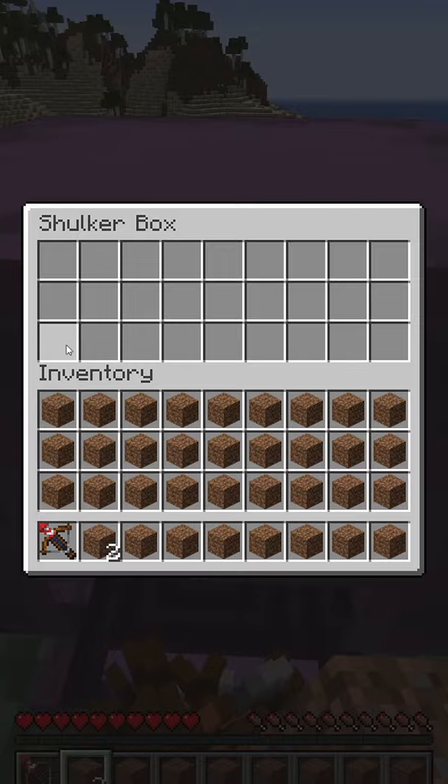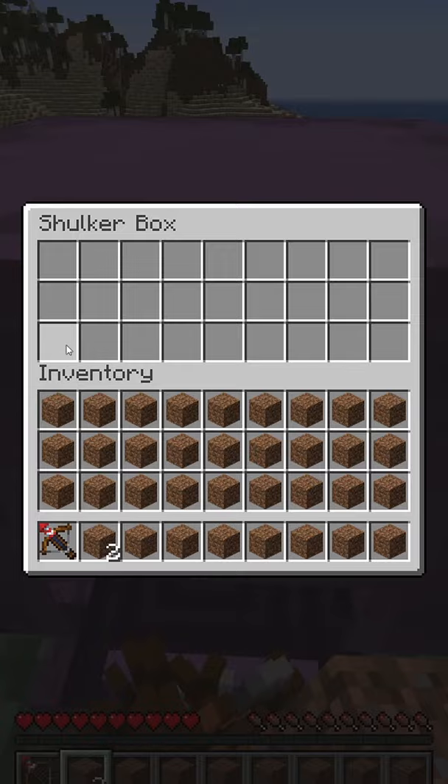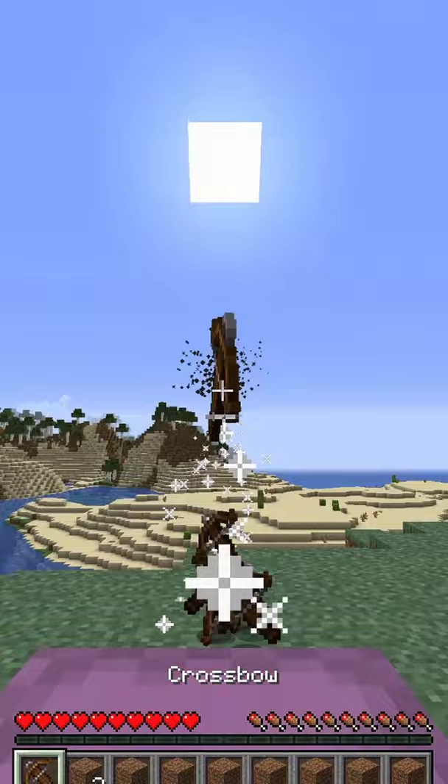Fill up a shulker box full of crossbows with fireworks, fill up your inventory with all but one spot, drop all your crossbows, and fire away. And that's how to make a crossbow turret.